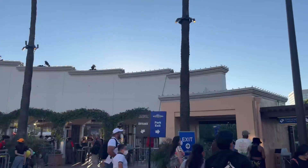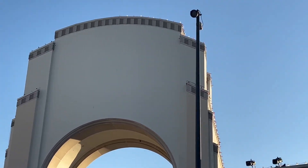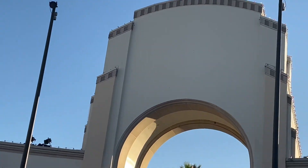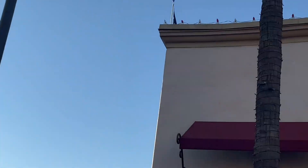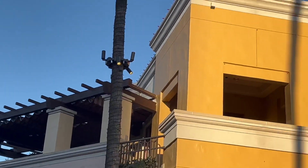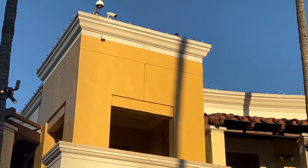Last stop on the way out — Universal has already started setting up for Grinchmas. Grinchmas starts on November 26th. You can see the lights wrapping around the entire plaza, all the way up through the yard, over the exit, onto the top buildings, through Hollywood Boulevard. I can't wait for the holidays at Universal and Disneyland — Grinchmas and the holidays start November 26th, Black Friday, here at Universal Studios Hollywood.